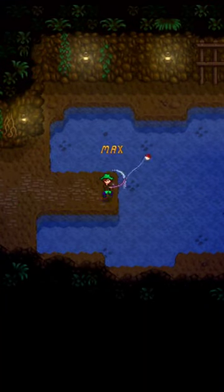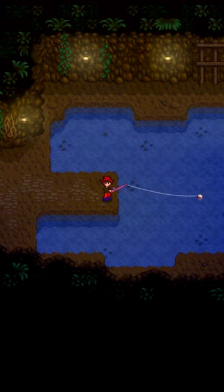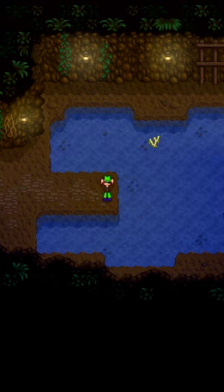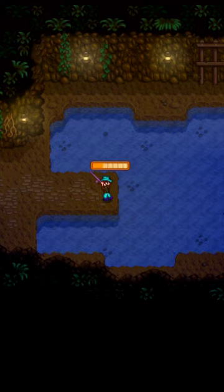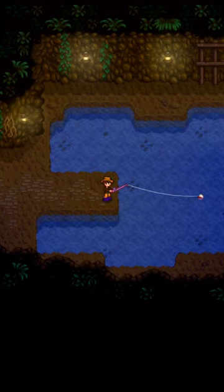Hi guys, Mareri Gaming here and today I'll talk about Ghostfish in Stardew Valley. The Ghostfish is a fish that can be caught in the mines on the 20th and 60th floor, during all seasons. A ghost may also drop a Ghostfish at an 8% chance when slain.